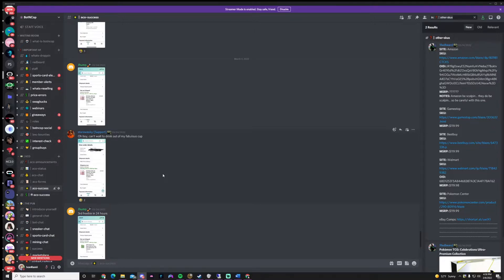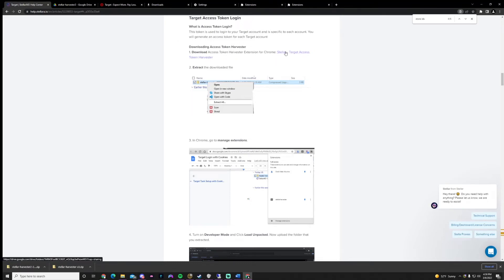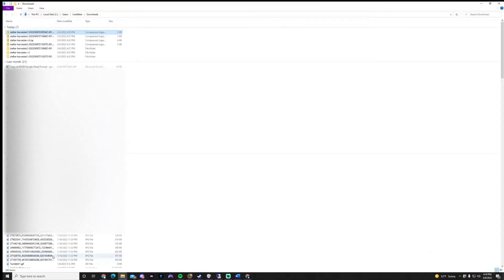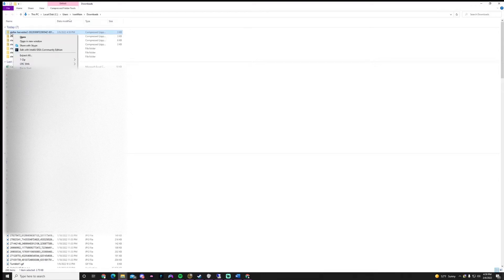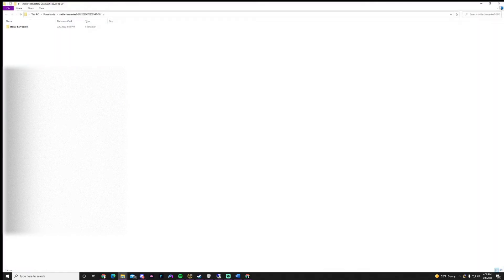With that being said, we can jump into the setup. The first thing you'll need for Target is accounts. To get your accounts onto Stellar you're going to have to download some extensions to get some cookies or tokens. For this example let's go with tokens. I'll leave the link below, but this is the official Stellar docs. Go to the access token harvester, click on it, and up here on the right it's going to say 'Download All.' Download that — I already did it a couple times but I'm going to do it again.